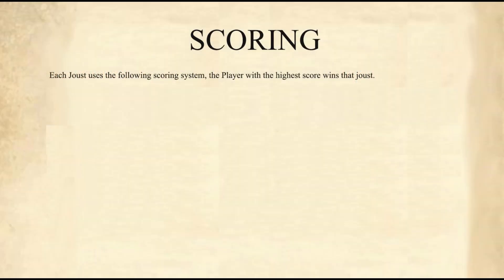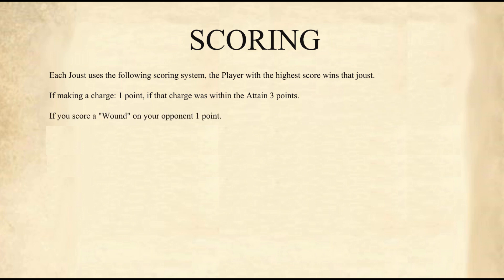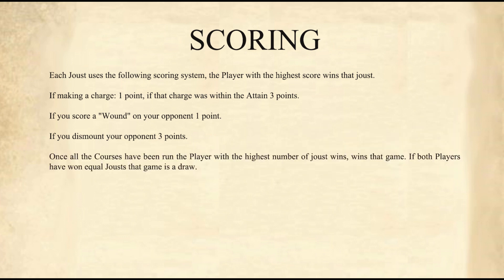Each joust uses the following scoring system, and the player with the highest score wins the joust. If you are making a charge, you get 1 point. If that charge is within the attain — the middle 4 inches — you get 3 points. If you score a wound on your opponent, you get another point. And if you manage to dismount your opponent, you get a further 3 points. Once all the courses have run, the player with the highest number of joust points wins the game. If both players have an equal amount, it's a draw.